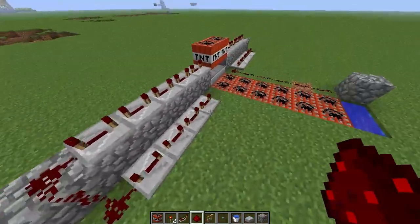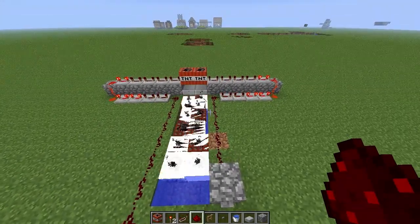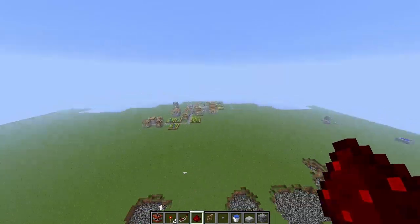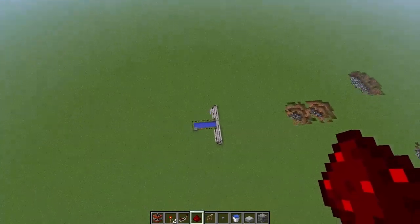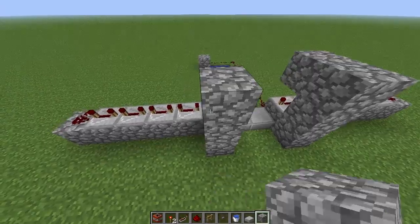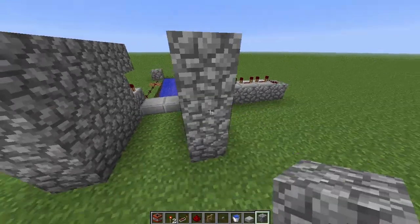We only want one button, so I'll wire everything to a single button. When you press it, it lights all the TNT. The projectiles fired but they de-spawned because they went too far from me. They probably hit around there — it's definitely more powerful, but they're spreading sideways. Since entities don't go through blocks, we can simply build walls up around the cannon to channel them down the middle.